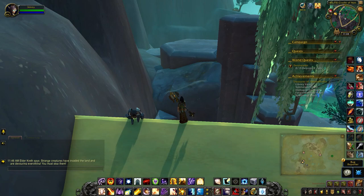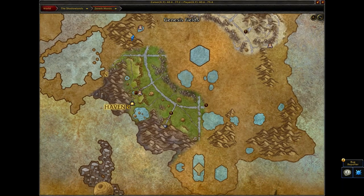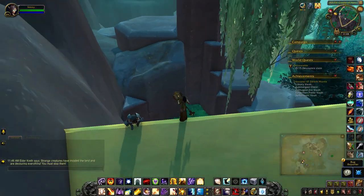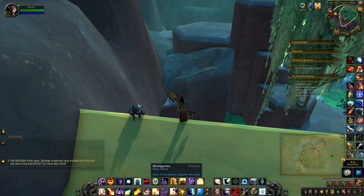For the Nord Lockbox, all you have to do is climb up this building, which is located right here on the map, and then use your Goblin Glider or your Door of Shadows or something similar to make your way over here.